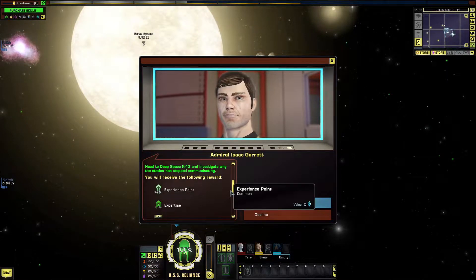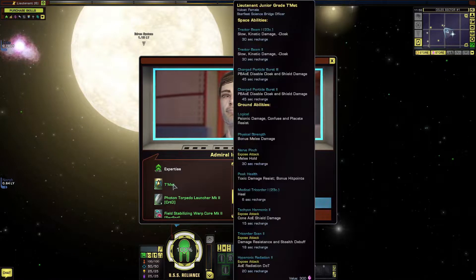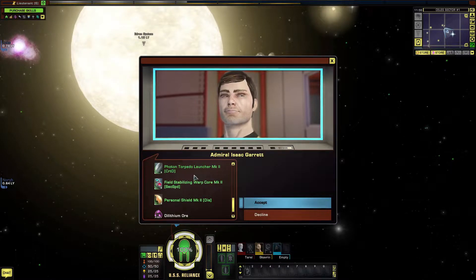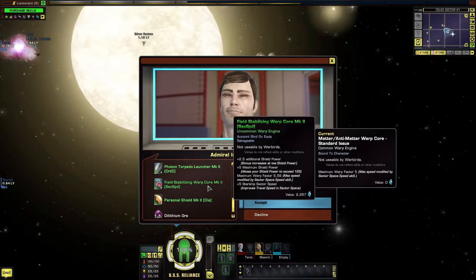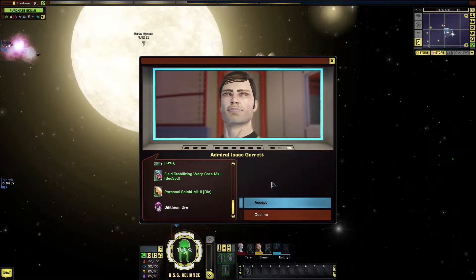We get some more experience points, more expertise, another bridge officer, torpedo, warp core, personal shield, and small dilithium.